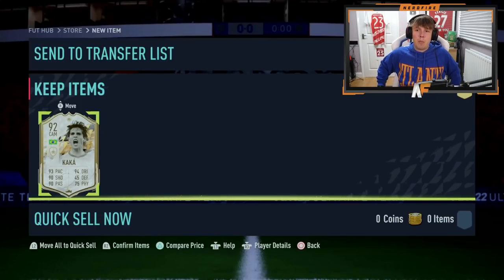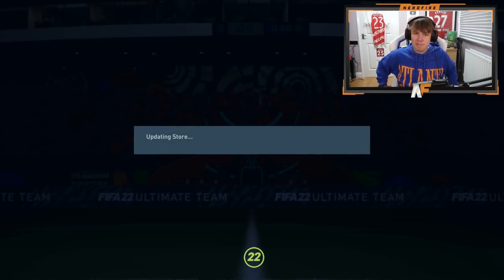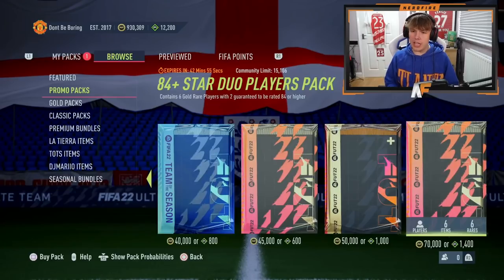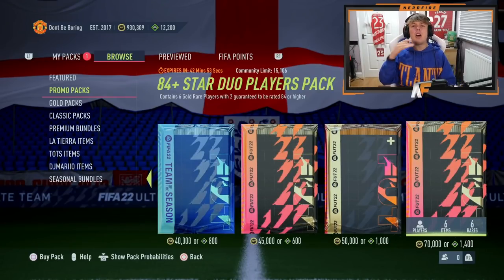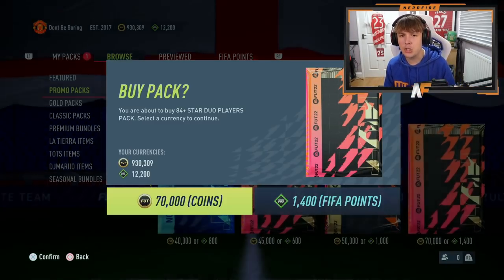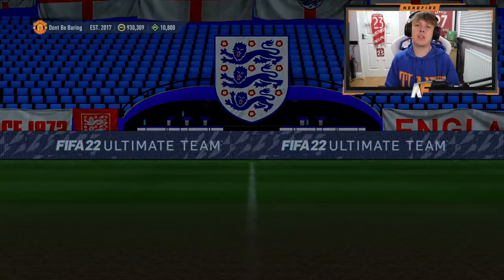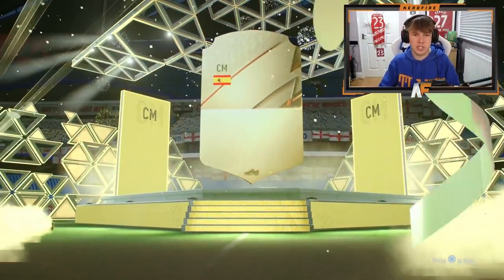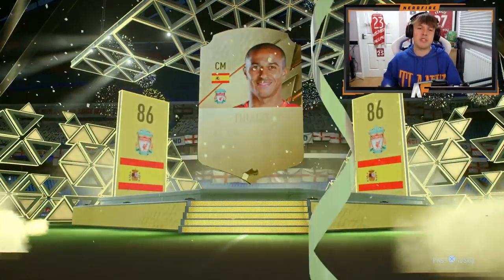To end off the video, we're going to do some 84 plus star duo packs - I thought, why not? Premier League TOTS is out and we just got the EFL TOTS as well, so it would be cool to get one of them. First one is a walkout - it's going to be Thiago. Like I said, I need fodder right now after that icon pack to restock the club.